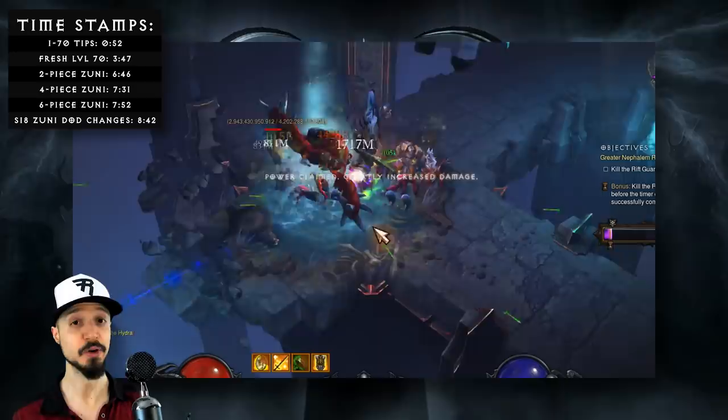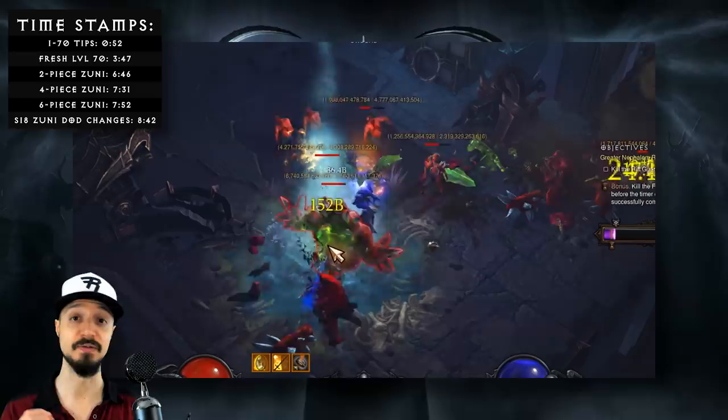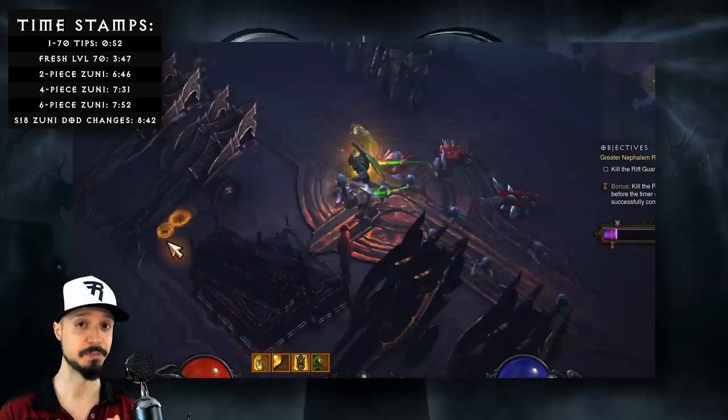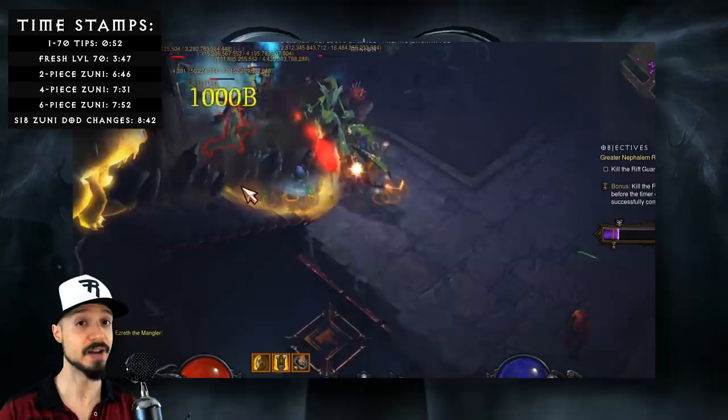The Zuni Masa set is the starter set for Witch Doctor in Season 18 — that's the one you can earn via Haedrig's Gift in the Season Journey. The Zuni Masa set is very strong and can build into a Dagger of Darts build, which is one of the strongest builds in the game. You can very easily transition into this endgame build and further boost your power into a Legacy of Nightmares Dagger of Darts build.